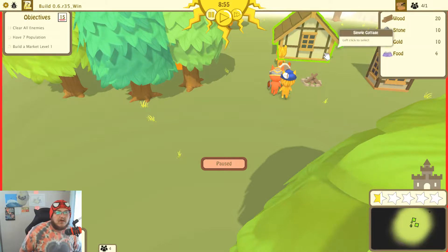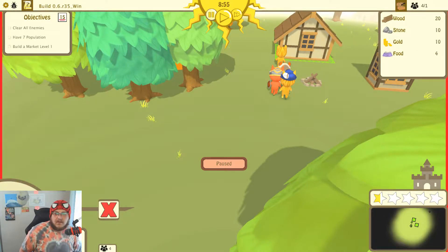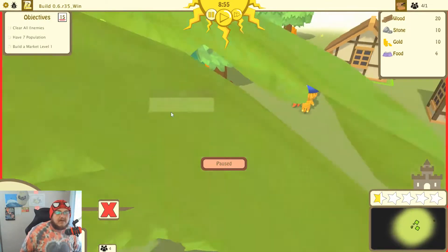House, four people, clear all enemies, have seven population, build a market level one. Damn, I got to do stuff.